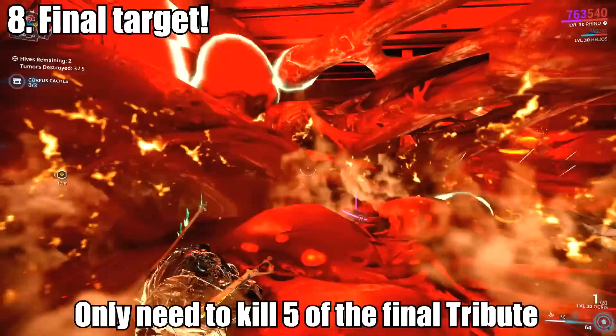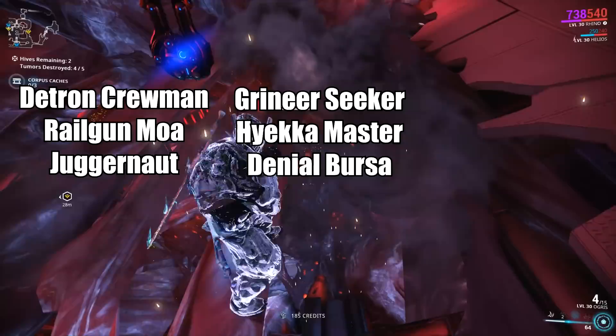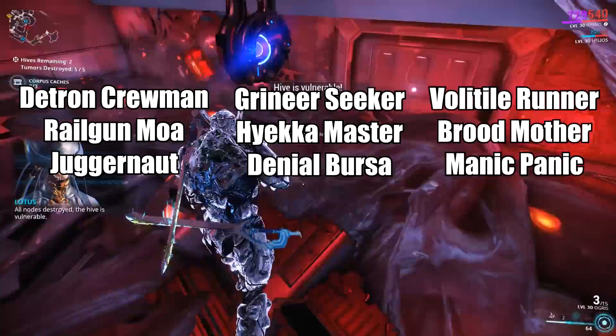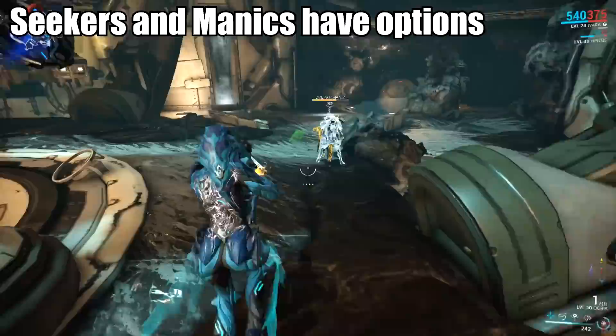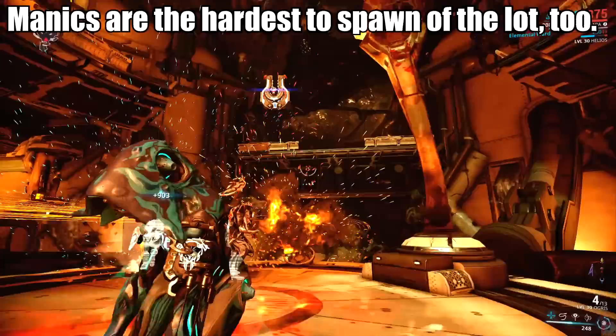This one's hard to make out but it's actually an Infested Juggernaut. Luckily you only have to kill five of this tier. There are three variations you might encounter: the first is Datron Crewman, Railgun MOA, Juggernaut; the second is Grineer Seeker, Hekka Master, Denial Bursa; and the third is Volatile Runner, Broodmother, Manic. Some of these enemies are interchangeable — any type of Grineer Seeker will count, and if you get Manics you can easily farm them from the Ruk boss fight on Uranus. Even though those are Drekker Manics, the game counts them either way, so cash in on that good fortune, Tenno.